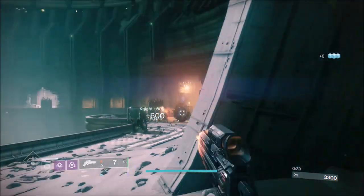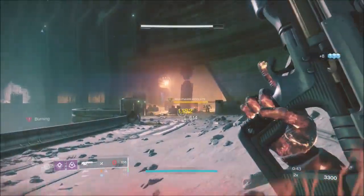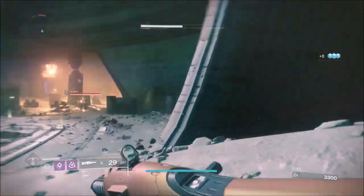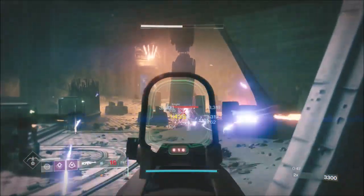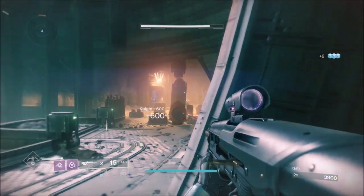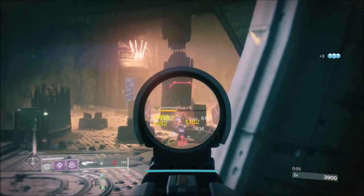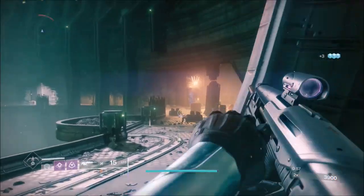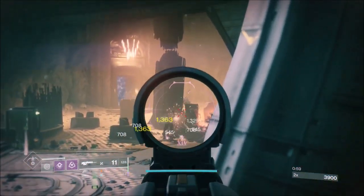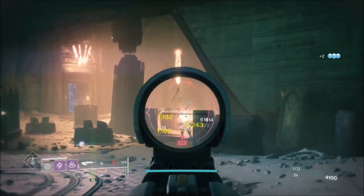Then I focus on the shielded ads as much as possible. In between taking down the shielded ads, I'm going to be trying to get shots on the Nightmares. The best way to take Nightmares out is you want to take one of them down any way possible. As you can see, I'm just scout rifling from long range because elemental area of attack really hurts in this.